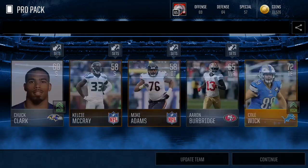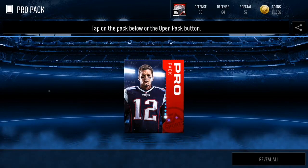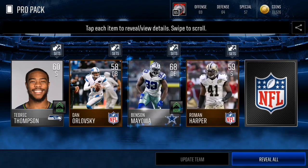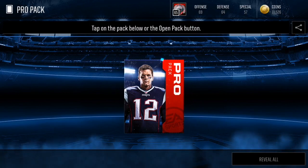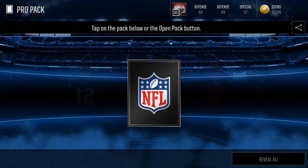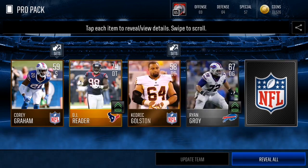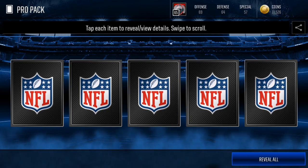What are we gonna pull? Cole Wick — all right. The pro pack odds are even lower this year, but I don't really care because everything goes for a lot. Kevin King probably goes for like 5k just because he's a new draft pick and he's a corner. We also got Corey Graham and DJ Reader — that All Pro pack opening was heat!